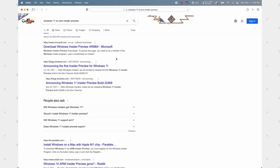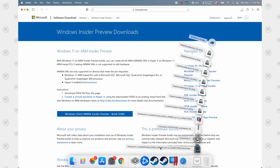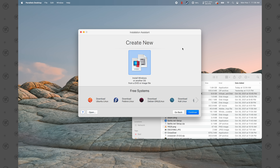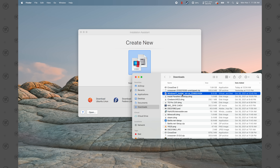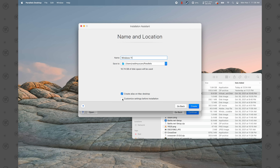Once finished, go back to Google and type in 'Windows 11 on ARM Insider Preview' and click on the first result. You should see a blue button showing the current Windows build — click on it and click 'Allow' to begin the download, which is going to be almost 10 gigabytes in size. Once the download is complete, with Parallels 17 open, double-click on that Windows 11 file in your downloads folder.